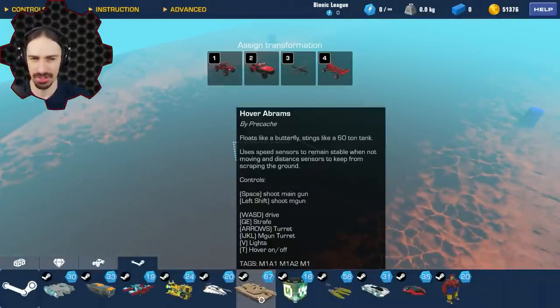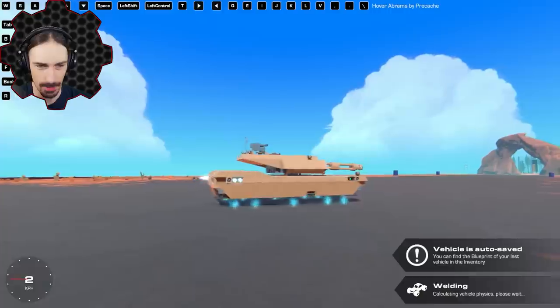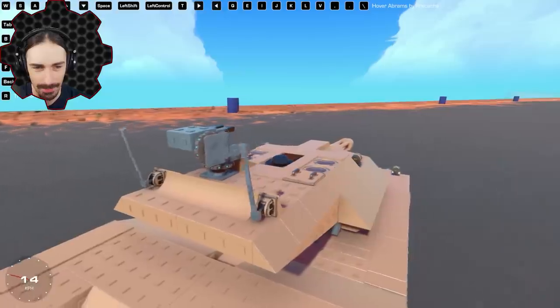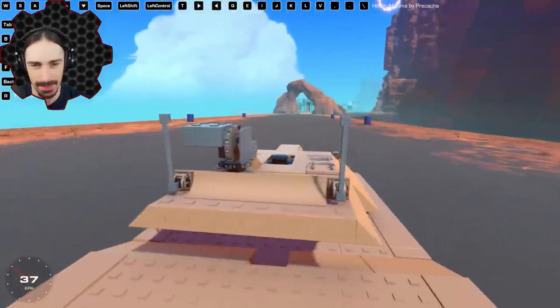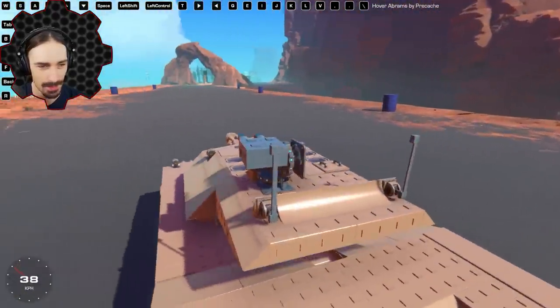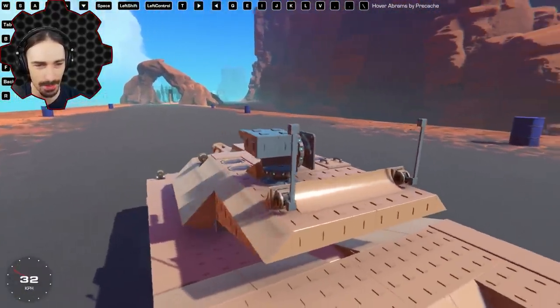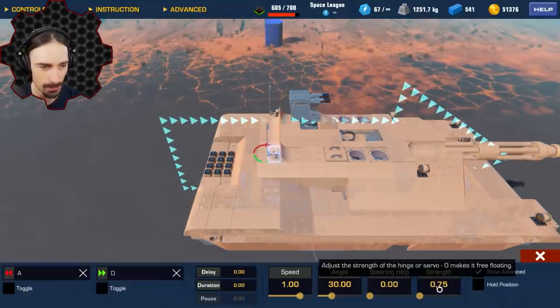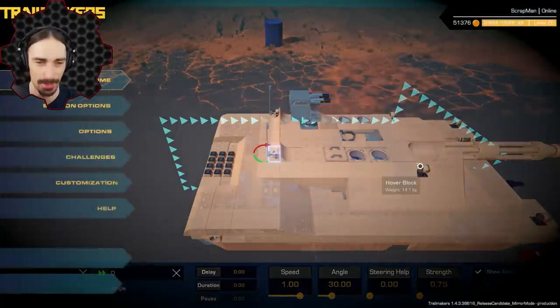Up next by Prakash, a hover Abrams. Floats like a butterfly, stings like a 60-ton tank. Now this is what I'm talking about. Look at the antenna — the antenna are actually floppy. I haven't seen anybody do that in Trailmakers to make a realistic antenna feel yet. I've seen a couple of uses of the low strength steering bearings — what strength are those on? It must be on like 0.75, less than one. We even have a strafe mode in this thing to strafe side to side.